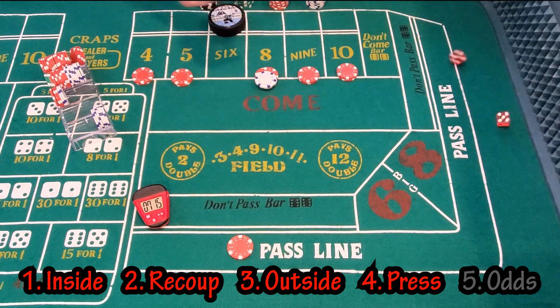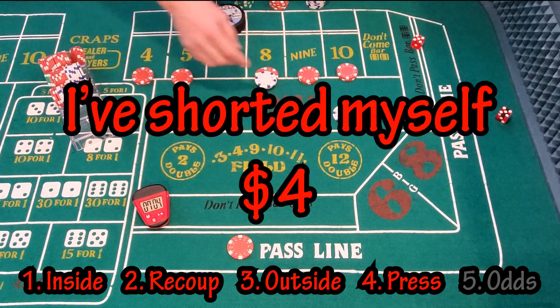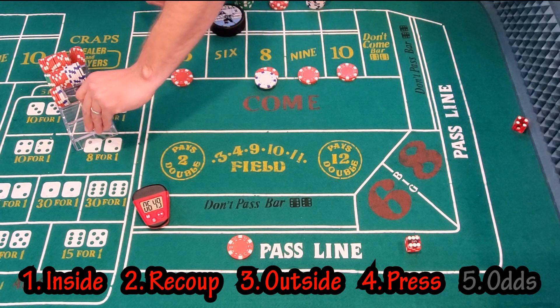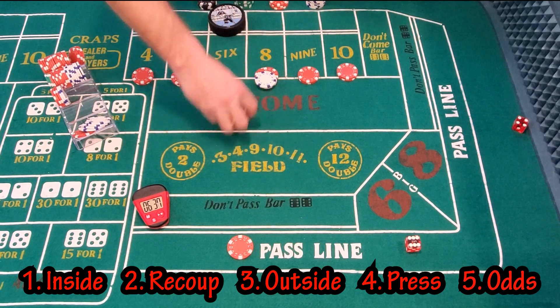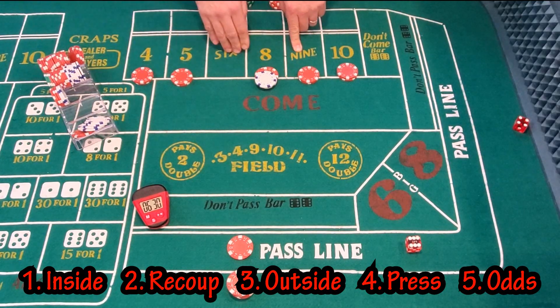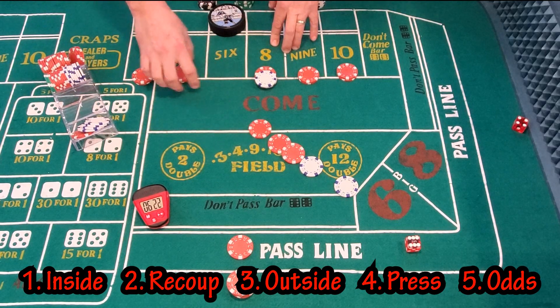A 12 — boxcars — doesn't affect us. A hard 10 hits; we've got two units on there and get paid $14. We throw a dollar down to get $15 for one, making nickels easier to count. We've got $20 — one more hit and we'll have successfully completed the Gulls 17. A 10 hits again — we drop a dollar down, get paid $15 for one, and just like that, with our first shooter, we have successfully completed the Gulls 17: inside numbers covered, $17 recouped, 4 and 10 placed, everything pressed up one unit, and max odds — all with just a $17 investment.